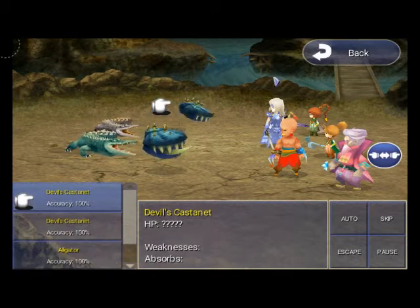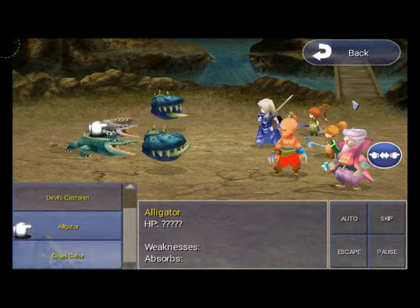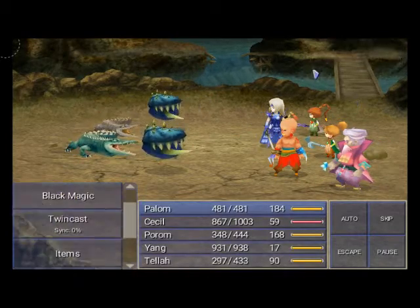Another new enemy — Devil's Castanet. Again, weak to thunder.